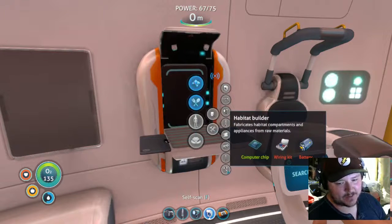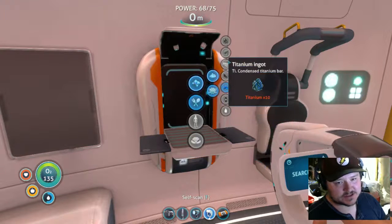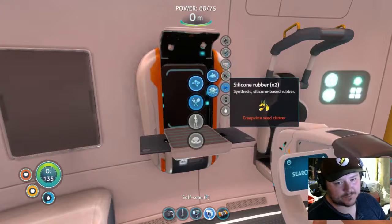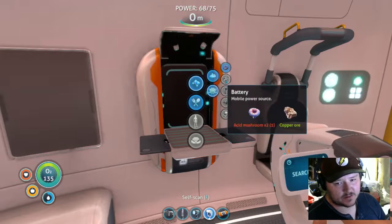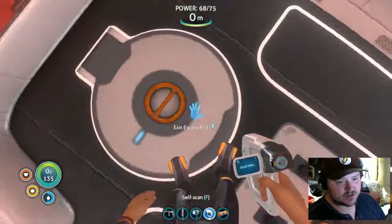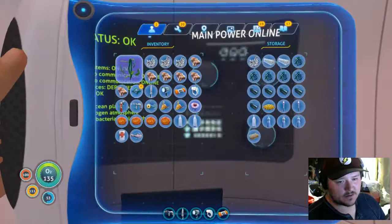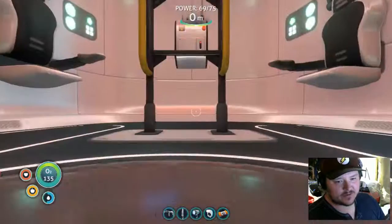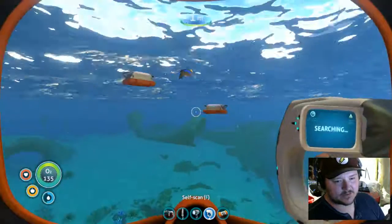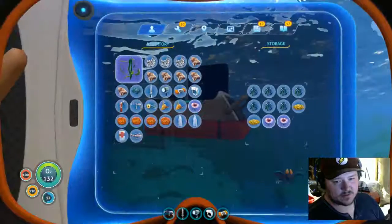I'm so smart. So I need a battery and I need a wiring kit. The problem is I never remember what it takes to build a battery — I need copper and acid mushrooms. I think I have mushrooms — are they in here? I have one on me. I put the other one in that pod over here.